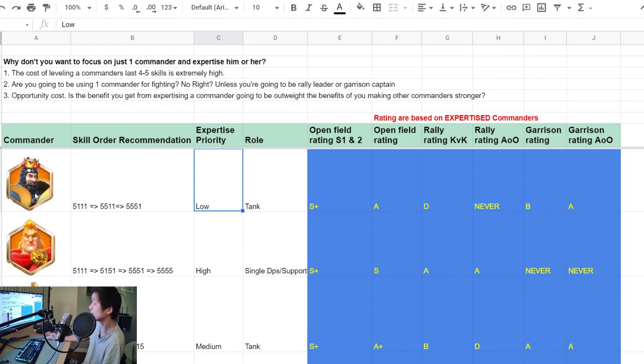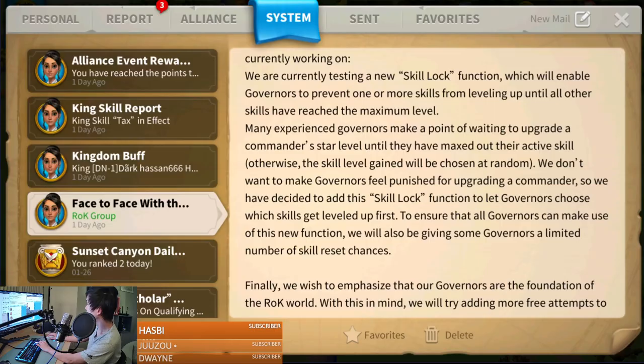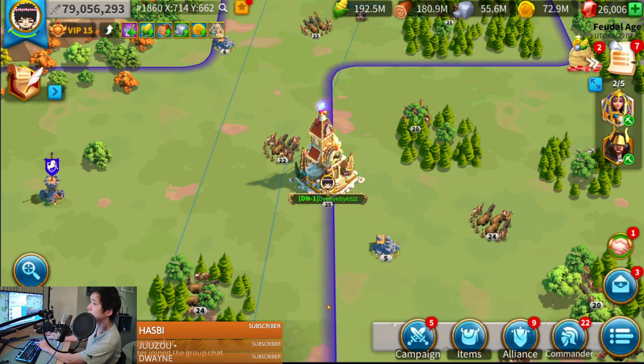Let's go to the first commander, which is Richard the First. For the skill order recommendation, I recommend going from 5-1-1-1, then to 5-5-1-1, then to 5-5-5-1. I also have a column for expertise priority. Expertizing Richard is very, very low priority.